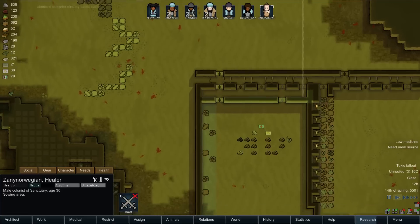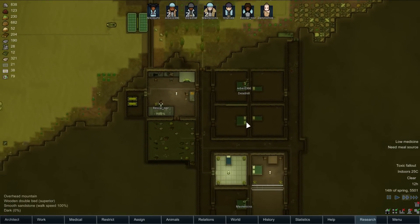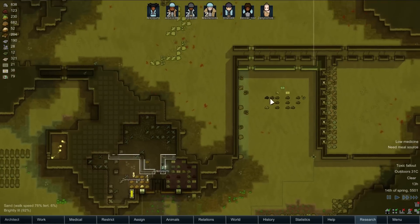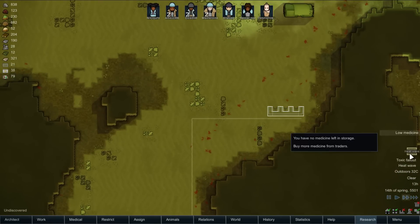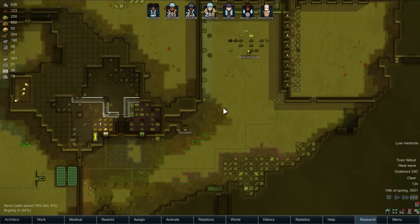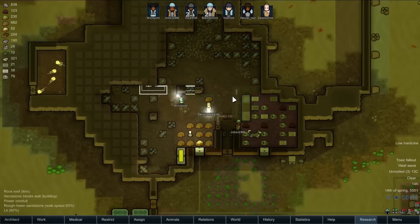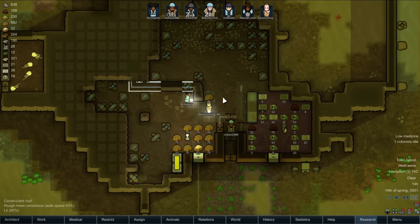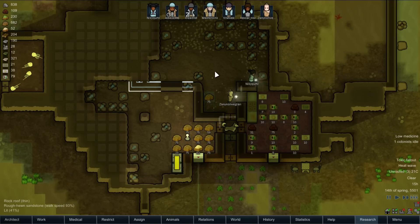Let's get construction to be top priority for everyone who can construct. We'll get those power conduits and defensive things up and running as soon as possible before this becomes too much of a problem. There's a heat wave at the same time — so toxic fallout plus heat wave plus psychic ship. The game has decided it really wants all of my people to just die. The problem with the psychic ship is that it puts a timer on things — you can't ignore it, at least not forever.